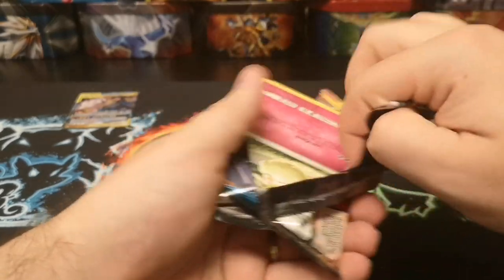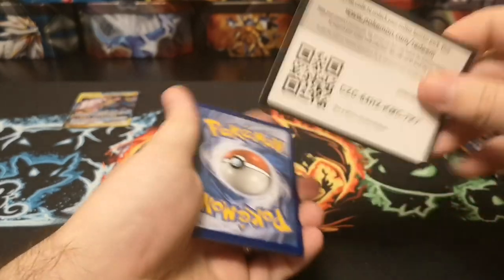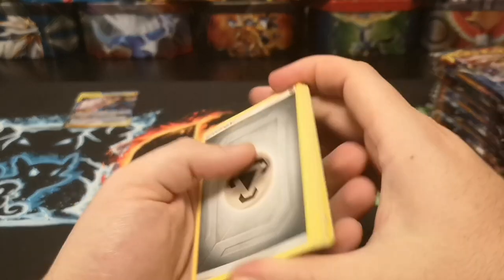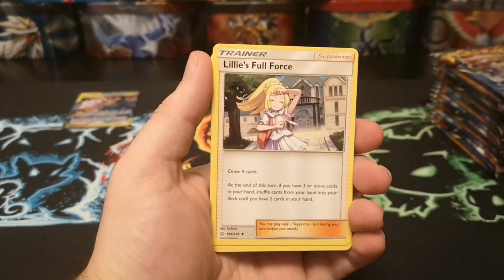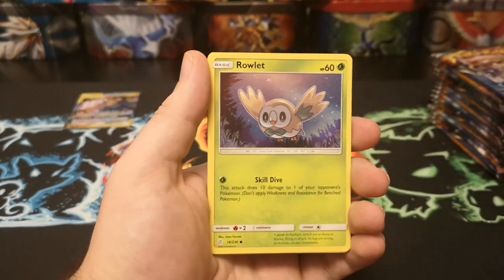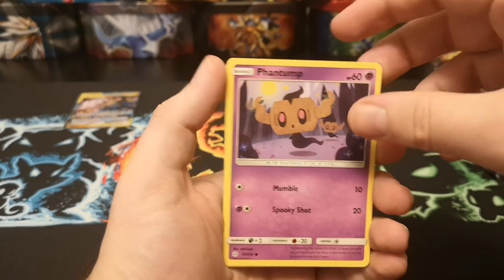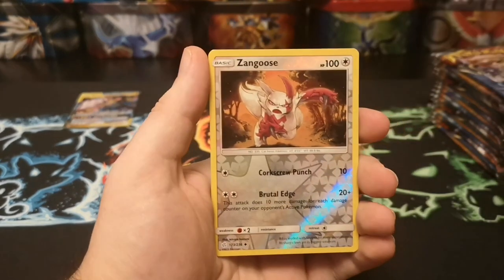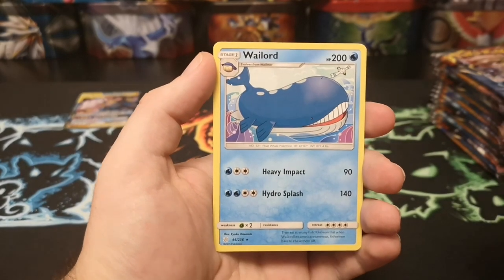Just a green code card this time, and I made a right hash of that pack opening. I'll try to keep the code cards concealed — want to keep it a little exciting. We've got a metal energy, Tangrowth, Lillie's Full Force, Clefairy, Cottonee, Rowlet, Phantump, Alolan Grimer, Magnemite, a Zangoose reverse, and a Whirlipede regular rare.